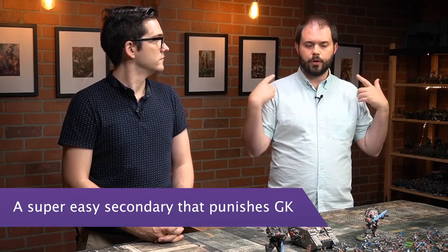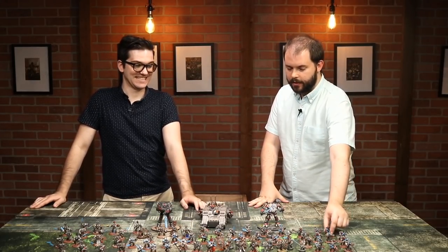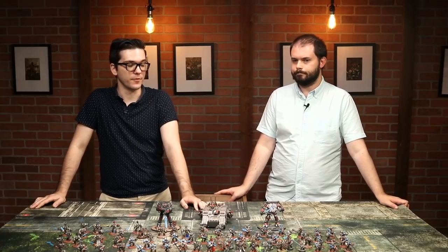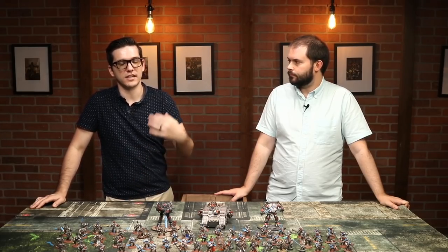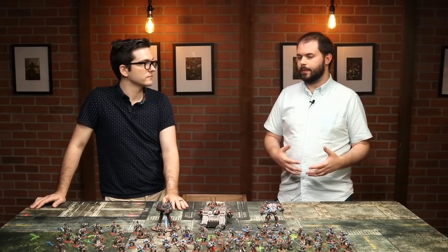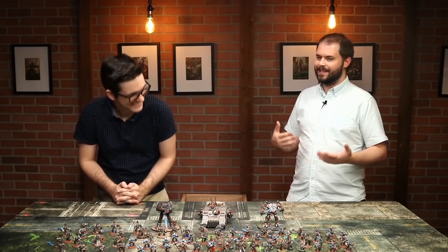Another big negative is the secondary objective called Abhor the Witch. You can only take it if you have no psykers in your own army, and you get points for every psychic unit you kill. Every single strike squad killed gives points, every character killed gives points — because practically everything in this army is a psyker. It gives up points too easily; it's extremely devastating. The silver lining is they can't have any psykers, so you won't face it every game. But against armies like Tau — maybe a third of games — you're going to flat out lose that secondary. It's almost a guaranteed 15 points, and there's really no way around it.